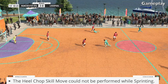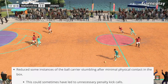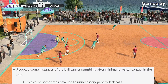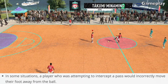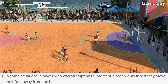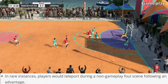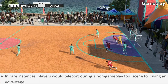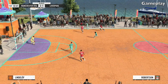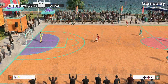The heel chop skill move could not be performed while sprinting. They've reduced some instances of the ball carrier stumbling after minimal physical contact in the box — this could sometimes have led to unnecessary penalty kick calls. In some situations, a player attempting to intercept a pass would incorrectly move their foot away from the ball. In rare instances, players would teleport during a non-gameplay foul scene following an advantage. Those were the gameplay fixes — you don't notice how many issues there are until you start reading these notes.